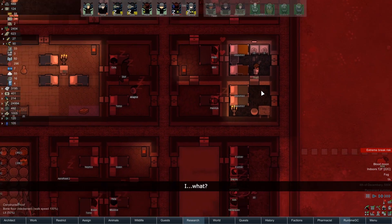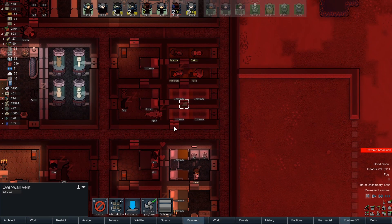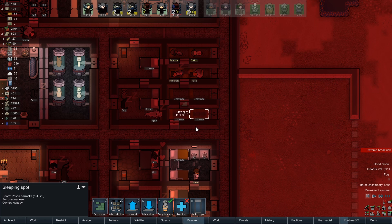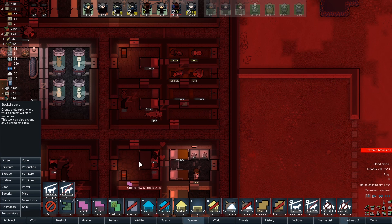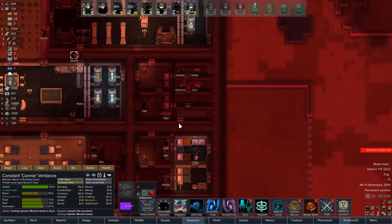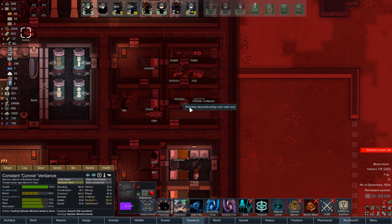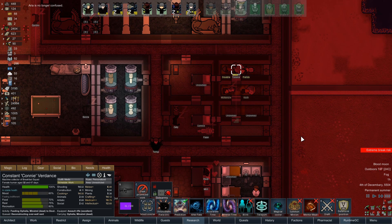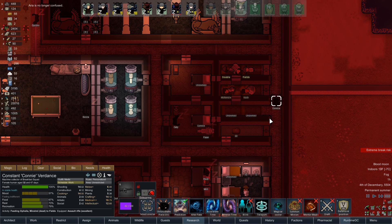You make an excellent point. If I am going to be feeding them corpses, I really do need to have a stockpile of human corpses down here so that we're not running all over the place. So let's get that fixed. Clear all. Only fresh. Only human-like corpses. But not colonist corpses. Connie, when you're done, can you go ahead and deconstruct that? But first, feed our people.